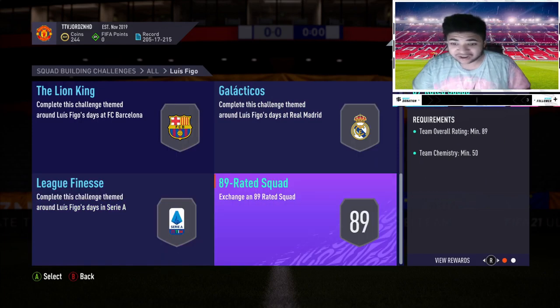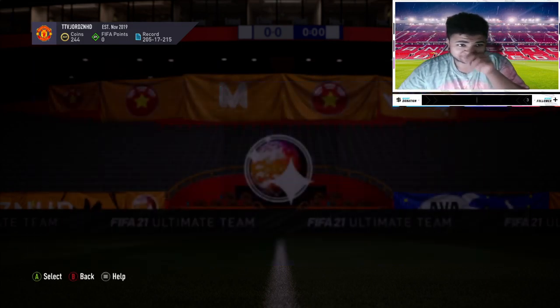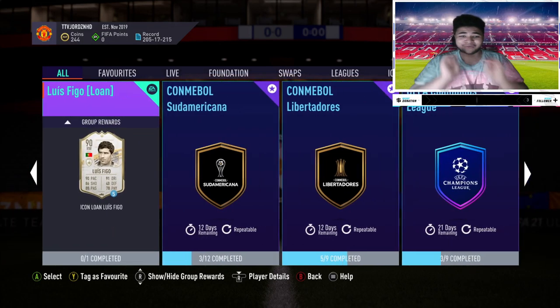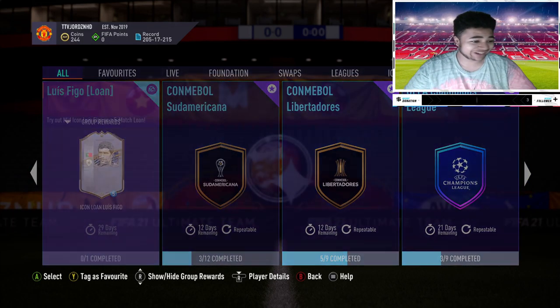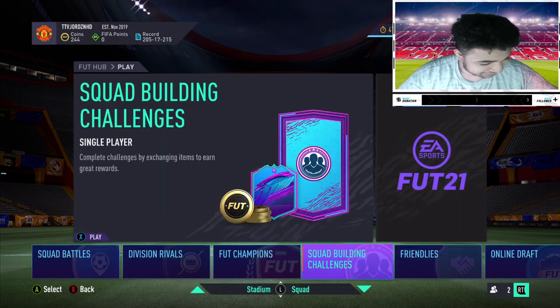So you've got Edwin van der Sar — let's have a quick look at what you need for him. I mean it's going to be pretty much the same, 86 max for Edwin van der Sar, still going to be an expensive card. Zanetti — 86 max again for Zanetti. Oh no, EA have done it, they've released icon SBCs, I can't believe it.